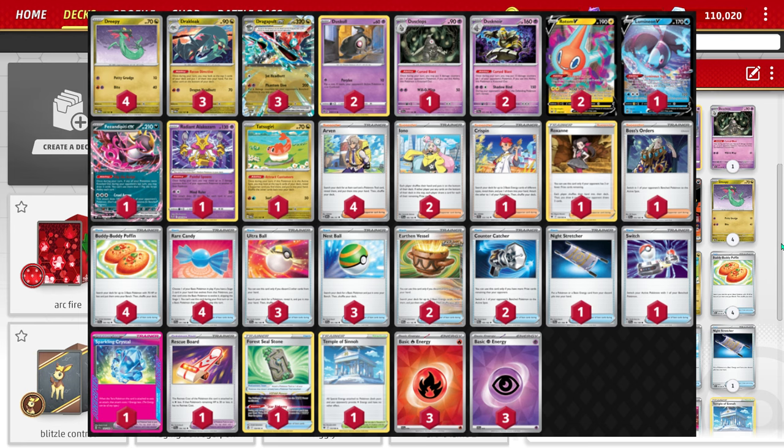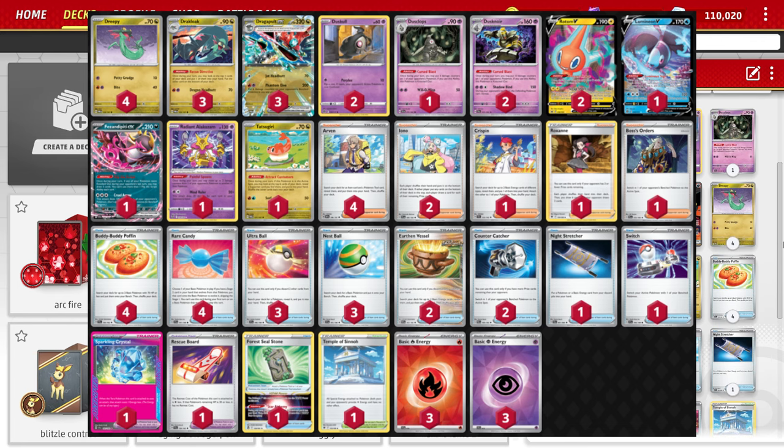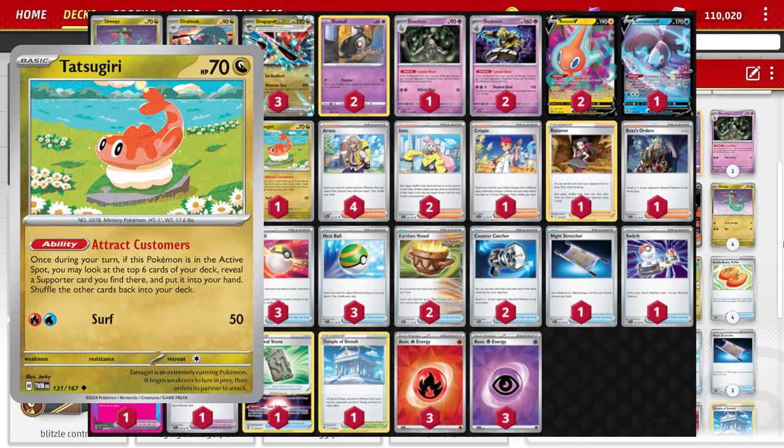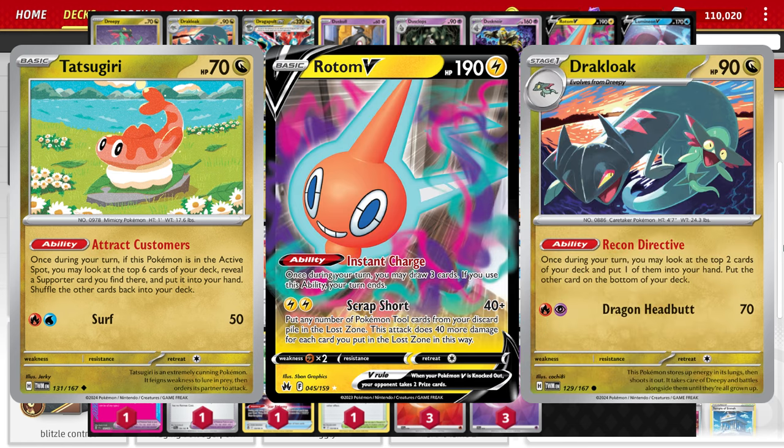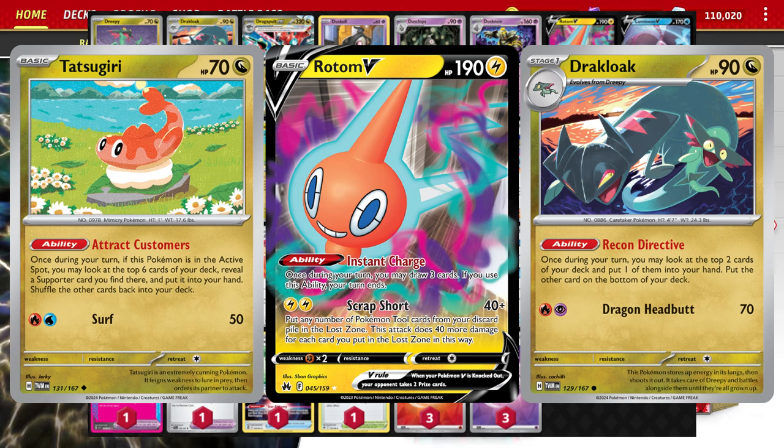It's pretty cool because it's really hard to get an invite over in Japan. This list is particularly interesting because there is no Pidgeot. He just opted for the Tatsugiri, two Rotom, and three copies of Drakloak as kind of the consistency package. Really we're just trying to make sure that we get going with this deck.